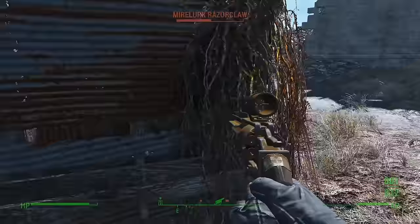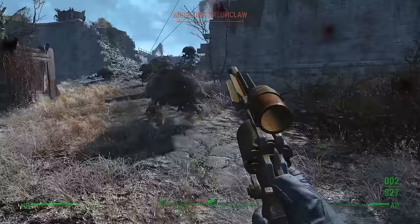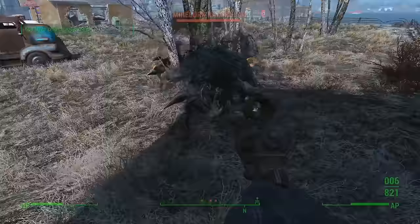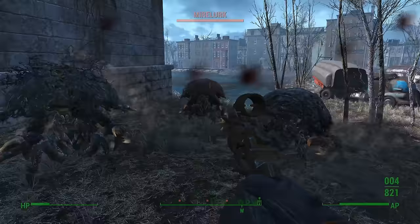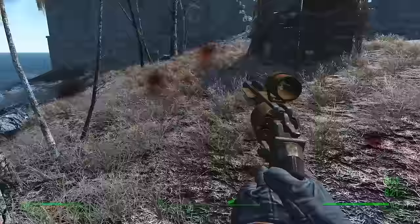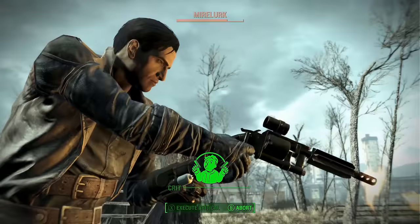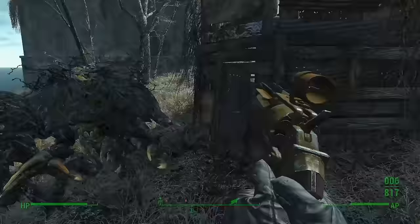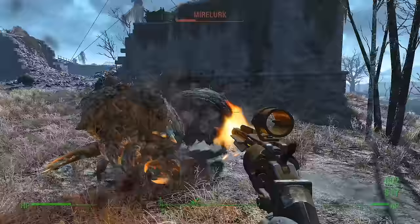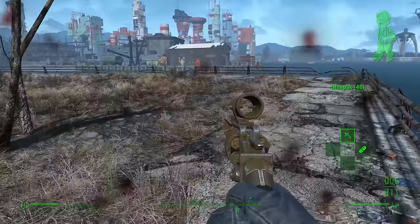Case in point: a fully upgraded regular pipe gun firing .38 caliber ammo will deal 19 damage per shot and require a Gun Nut perk rank of 2 to craft. The same can be said of the Pipe Bolt Action Rifle, which is capable of more than 50 damage per shot and only requires Gun Nut rank 2, while a .308 receiver for the Pipe Revolver only deals 42 damage per shot. The only real reason to use the Pipe Revolver would be as a pistol using .45 caliber ammo, but a .44 pistol or even a Pipe Bolt Action pistol would be far more practical.